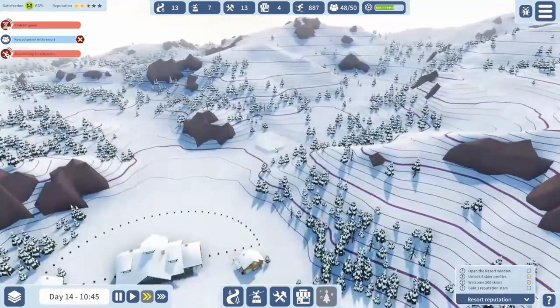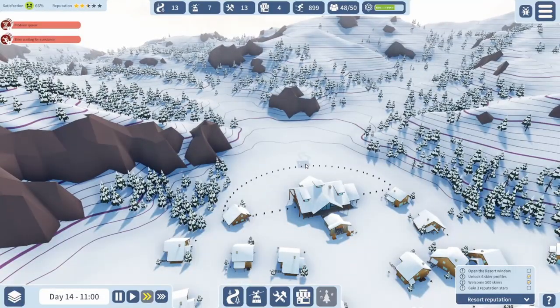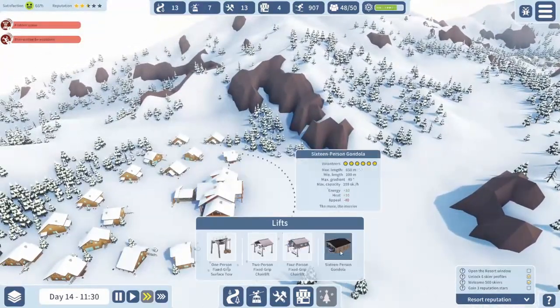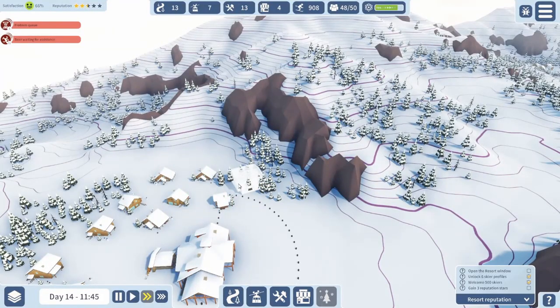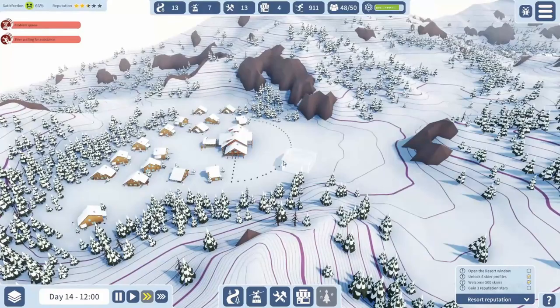All right, so apparently we're going to have to... Is this one too steep? Too long. We could go there — what's the fun of that, though? I'm going over this way with the gondola. Too steep again. Alright, we're going to have to obviously research the max gradient technology.